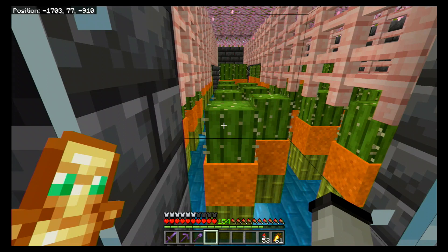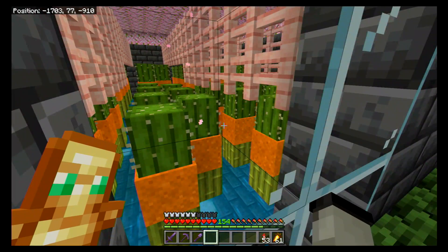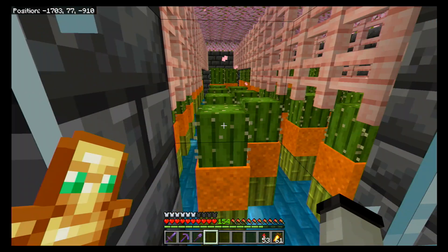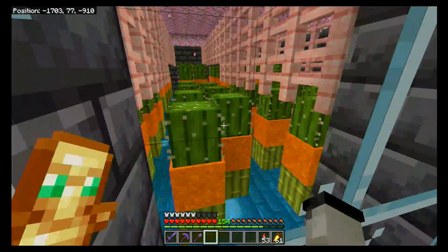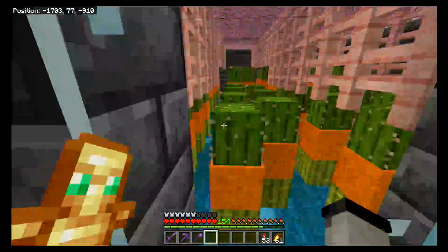You can use cactus for green dye, or mix it with bone meal to get lime green dye. You can breed camels with it now too. You can also surround your base with it as a defensive wall since monsters take damage walking into it. You can build with it, though you take damage when you touch it, so there are some placement limitations I'd need to experiment with more.